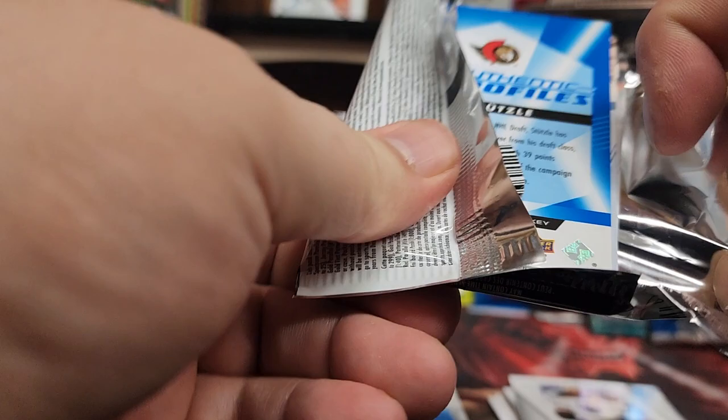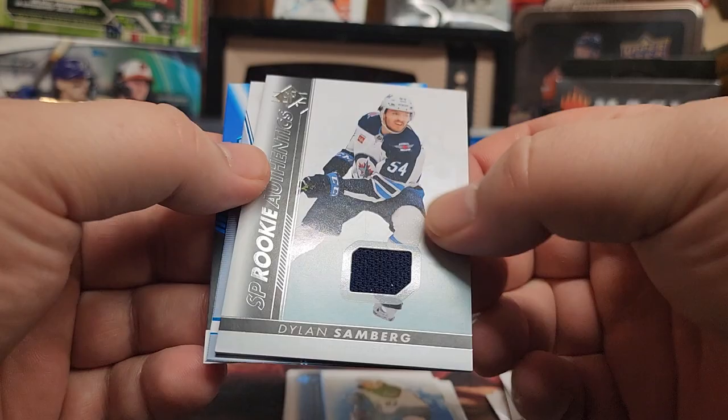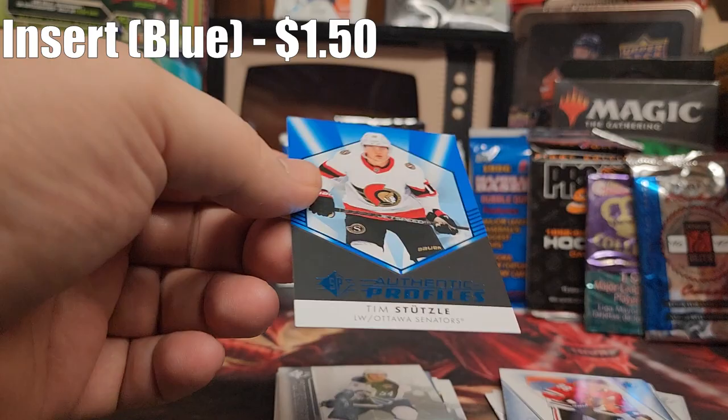Let's get into this guy. Nick Schmaltz, Jonathan Quick. Oh hey, look — another game used! That's a rookie game used. Patrick Kane, Authentic Profile, Blue Stutzle. Two game used in one little blaster — you don't see game used much anymore.